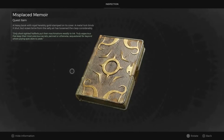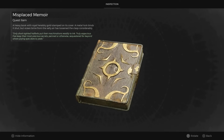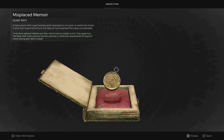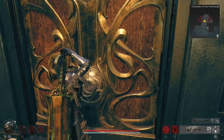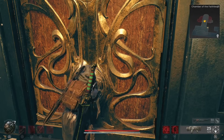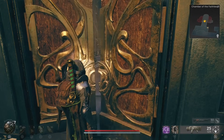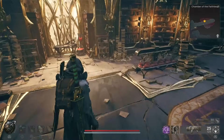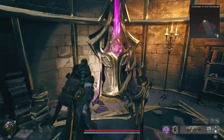If you examine the Missing Memoirs book, you can interact with the book latch and it will open, revealing the Bookbound Medallion. Keep this and head to the Chamber of the Faithless, then take a right instead of going into the main council chamber. At the end of the path, you can use the medallion to open the door, and inside you will find the Paper Heart Amulet and the Scribe's Journal.